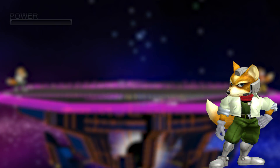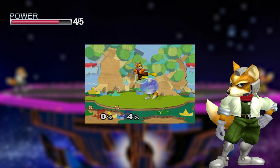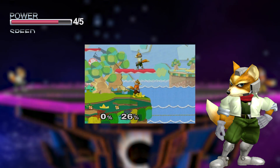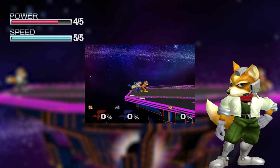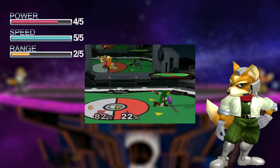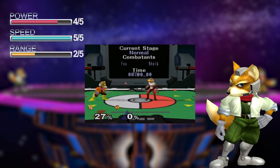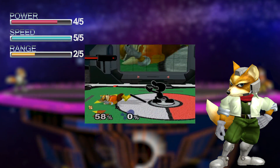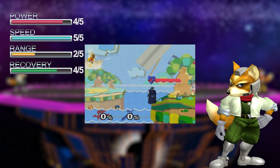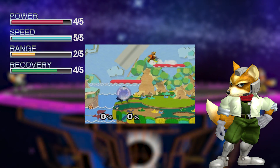Fox has excellent KO moves that are insanely fast. Damage can rack up quickly if the player combos well, but the individual moves themselves don't do so much on their own. Fox is one of the quickest characters in the game, second only to Captain Falcon. While Fox has strong priority on some key moves like his back air and up tilt, he is outranged by more than half the cast. Admittedly, Fox can get gimped at low percents, but with the sheer amount of options he has when coming back to the stage, he still gets a high score.